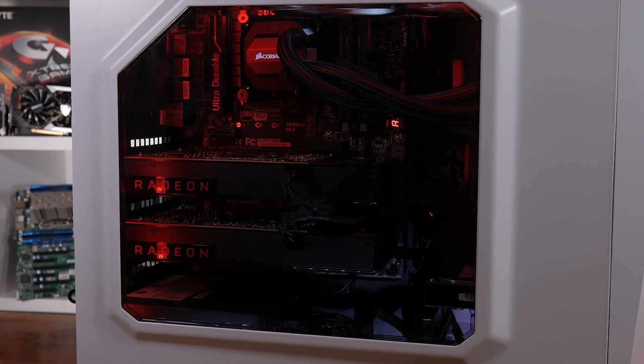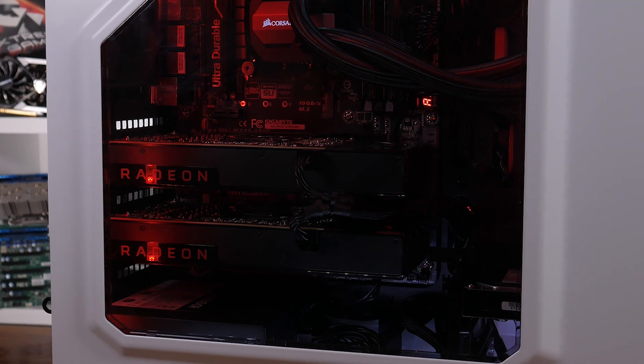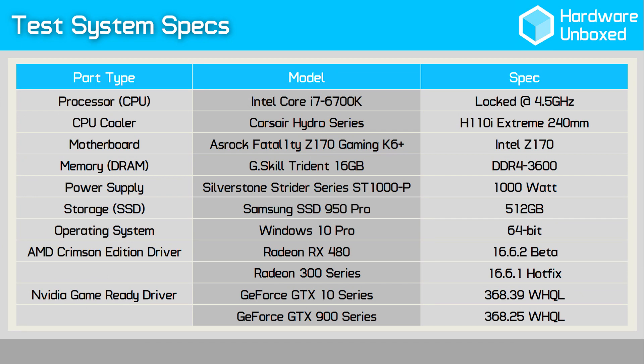I know you're all very keen to get right into the benchmarks, so I'll make this quick. You guys can find all the graphs at the Hardware Unboxed website, which will be linked in the description. After looking at the results from a select few games, I'm going to heavily analyse the data from 20-plus games across multiple resolutions to get a clear idea of how the RX 480 stacks up. Before I jump into the benchmarks, here are a few quick notes.